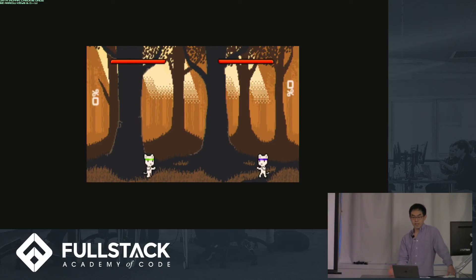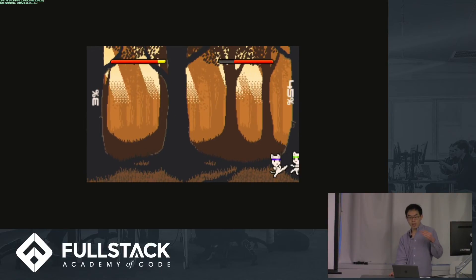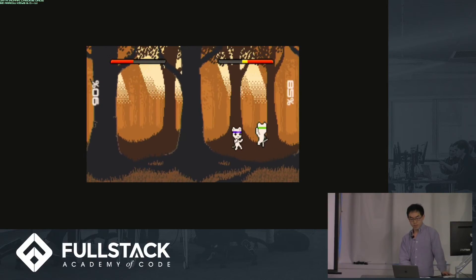First, the user's input is processed. Then the state of the game is updated. And last, the game renders an image on the canvas based on the current game state. This is all on the client side for the local version, but for the online version I'll talk about later.